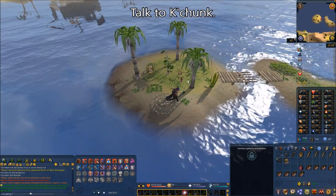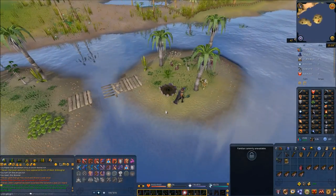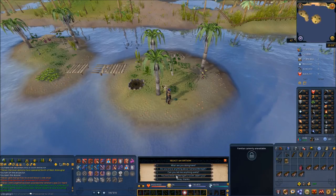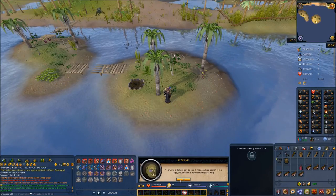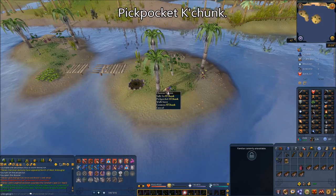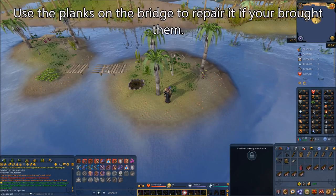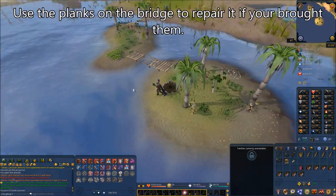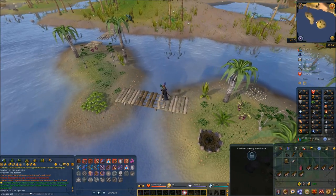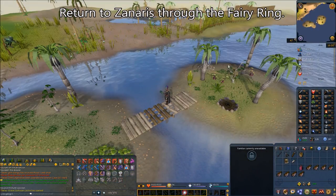On the island, just walk around and talk to Kachunk. Ask the fourth chat option: 'You knocked out Braygut's tooth, didn't you?' He'll brag about it and tell you he's got it in his pocket. Right-click on him and select pickpocket. While you're here, if you brought planks, use them on the bridge to repair it — you can only repair that side, which is needed for Mostly Harmless. Then return to Zanaris through the Fairy Ring.